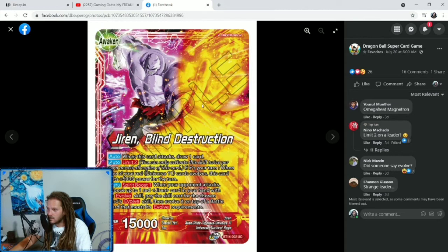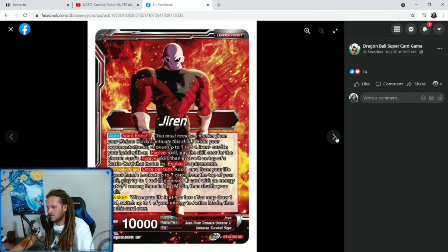On his Awaken side, you have Jiren Blind Destruction. Auto: when this card attacks, draw 1. Auto Limit 2: if it's your turn, when one of your red Universal 11 cards evolves, this card gets plus 5,000 power for the turn. Auto Spirit Boost 1: when your opponent attacks, choose up to 1 red Jiren card in your hand with an Evolve skill, pay the skill cost, then evolve it on top of a battle card that meets its Evolve requirements. So he's got Spirit Boost on the leader when you do your Evolves — interesting.